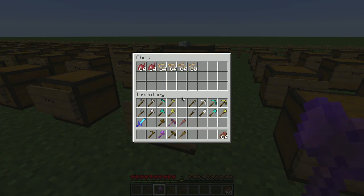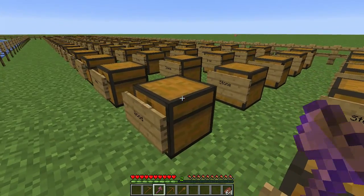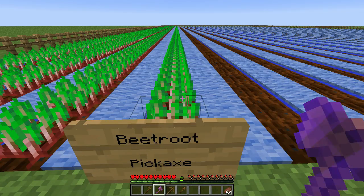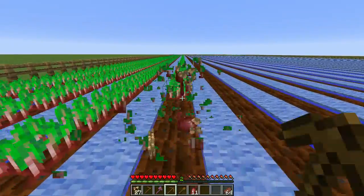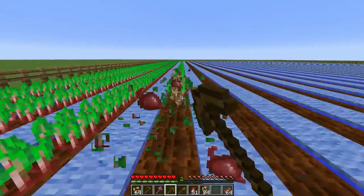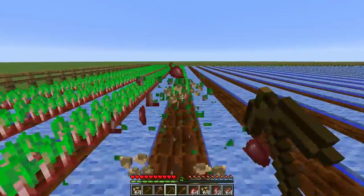With beetroot seeds — four stacks — you get about double the number of beetroot seeds by using a Fortune enchant on your tool, which is not terribly helpful because the seeds are only useful for growing more. You end up with a glut of seeds the same way you do with wheat.